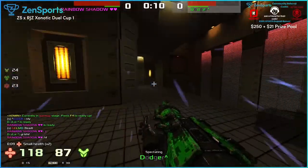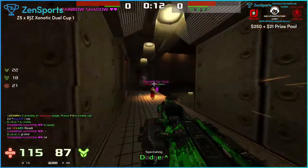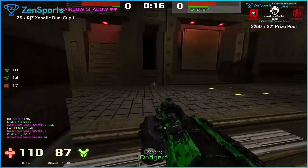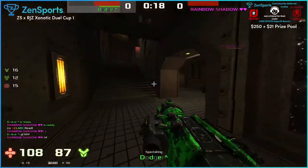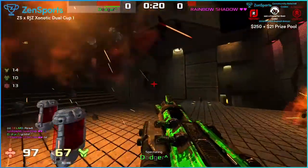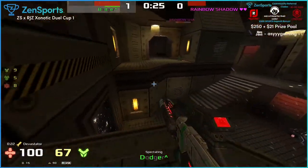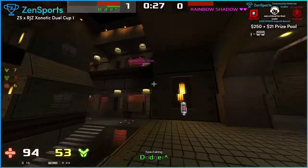We're both getting good spawns there - Dodger with the 100 armor, Rainbow with the mega health. Dodger's kind of ducking in and out, using Mortar and Devastator. And then he hits something with the Vortex - I think that was the first time he pulled out the Vortex. It looks like he's playing a little bit safe, waiting to peek.